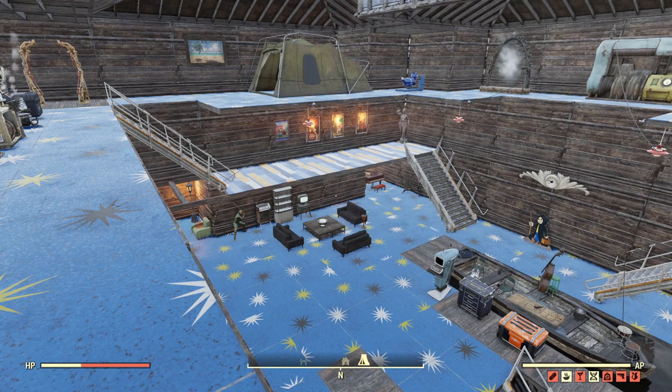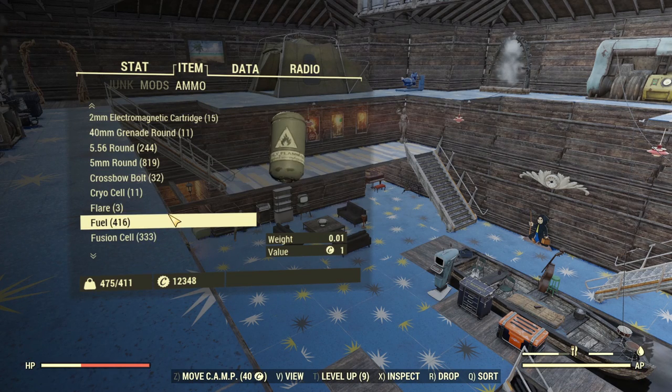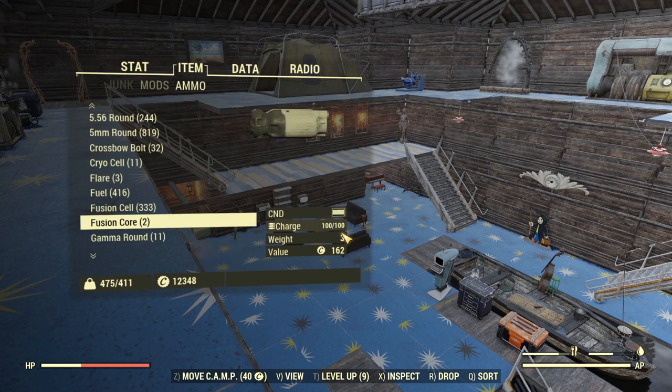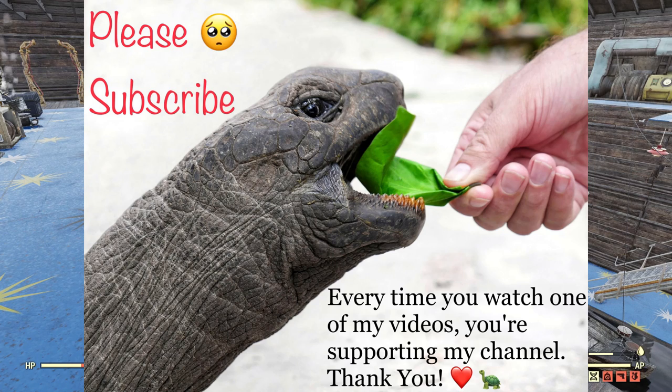Let me know in the comment section what you think. Did you know that such a thing exists? Did you know that every gun you craft comes with some amount of ammunition, including the gatling laser that comes with a full fusion core? Just to be absolutely clear — the fusion cores come fully charged. And as always, thank you a lot for watching and see you guys in the next one.